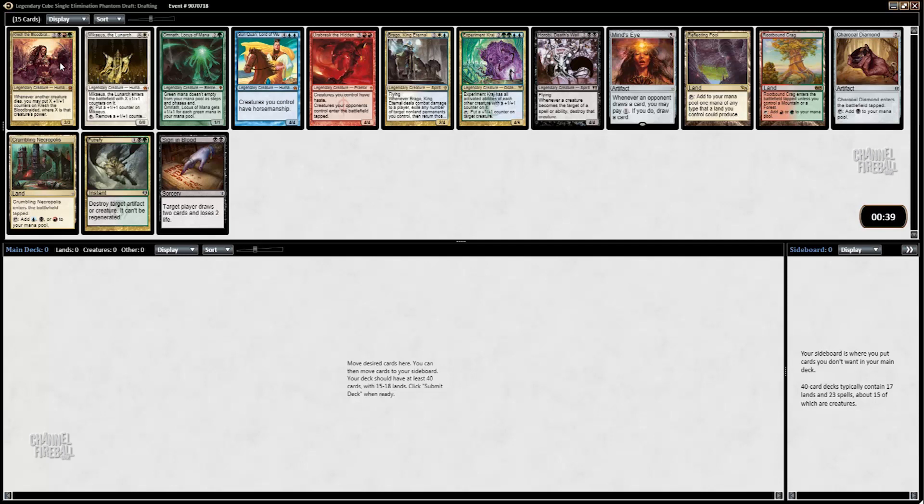One thing I learned from drafting this cube a few times is you just draft it like a normal cube. Don't draft creatures too highly. Take mana ramp when you can, take good fixing — although you don't have to take fixing lands as highly because there's a million different lands. Removal is also good because a lot of people do take creatures pretty highly.